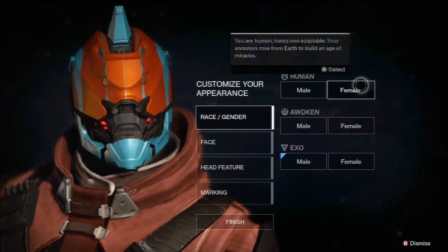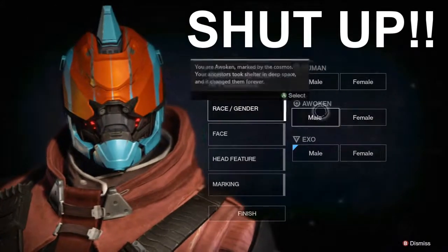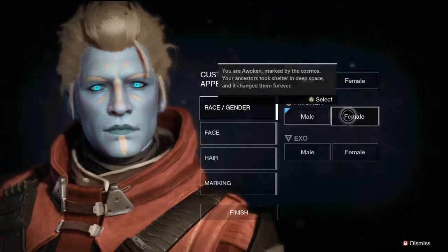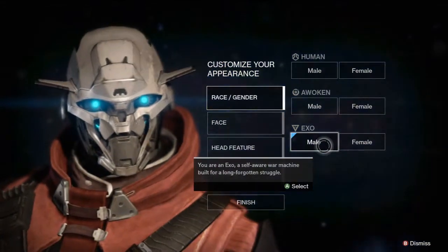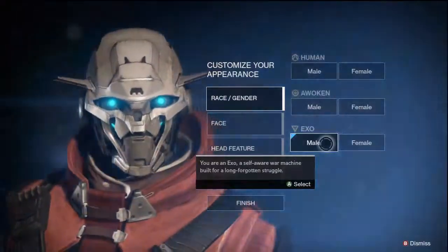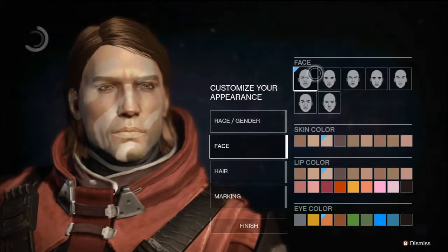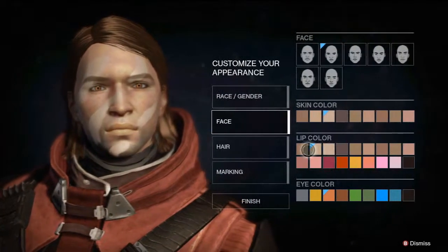Now this is the part where you can create your character. You got the Human — let's see what Awoken is. So that's an Awoken male, and Awoken female. Then there's Exo — Exo is kind of like a robot, which is not what I'm going for. So I'm going to pick Human. And you can choose your face right here — first one, second one, and so on.